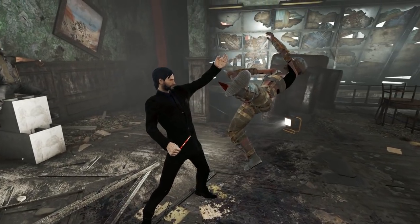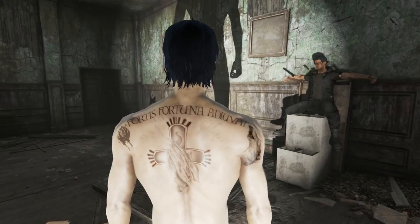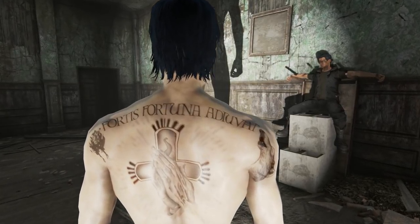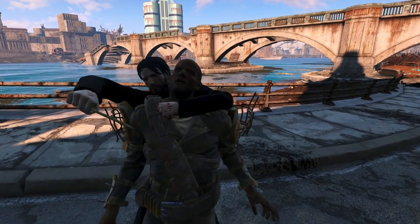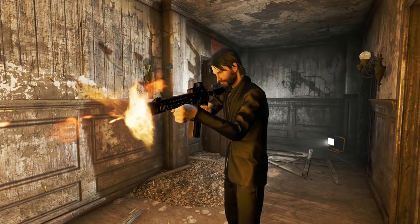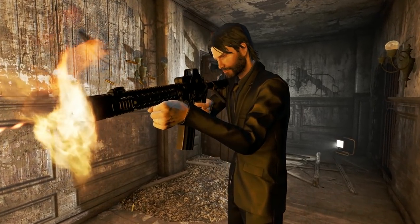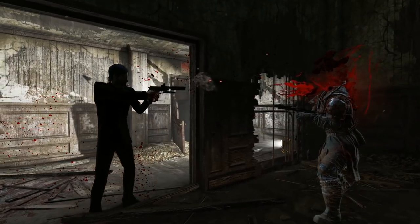Many things have been said about the great John Wick. It has been said that John is a man of focus, commitment and sheer will. Apparently he killed three men in a bar with a pencil. The stories you hear about John Wick, if nothing else, have been watered down. When John Wick decides to kill you, there is nothing that can be done. Your fate has been sealed and death is on its way.